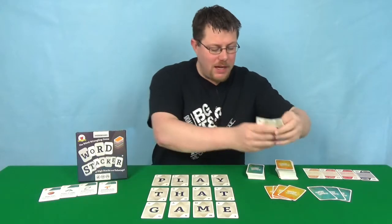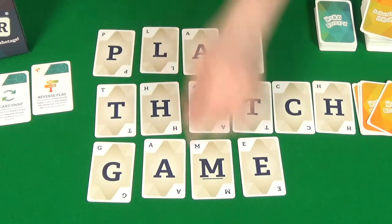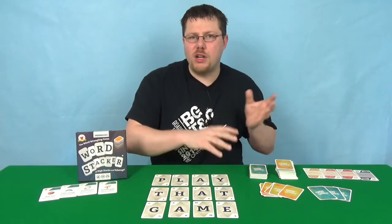Or you could have a mix-up, where you don't even need to use any cards from your hand — you simply mix up the letters that are already there to make a new word. At the end of your turn, you draw your hand back up to nine cards, but this time you're not restricted to that three-six split; you can decide whether you want to draw special cards or letter cards. The first person to 100 wins the game and it immediately ends.